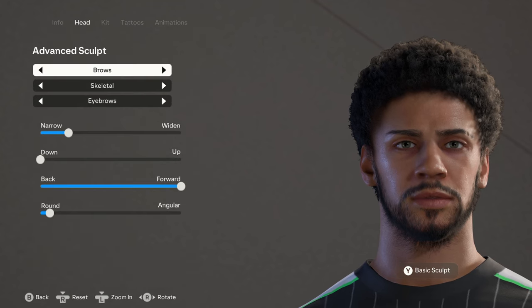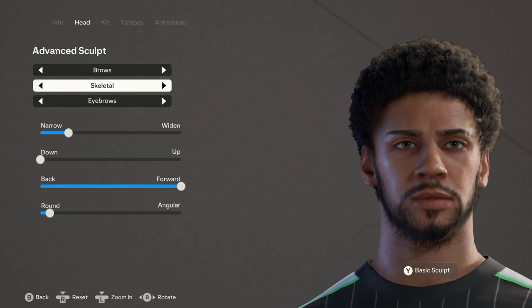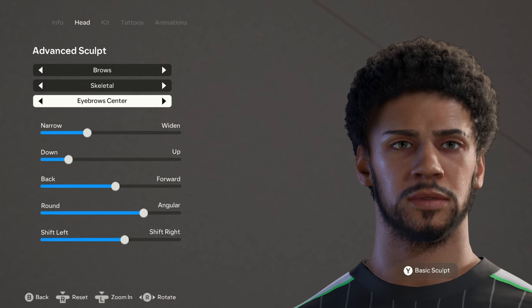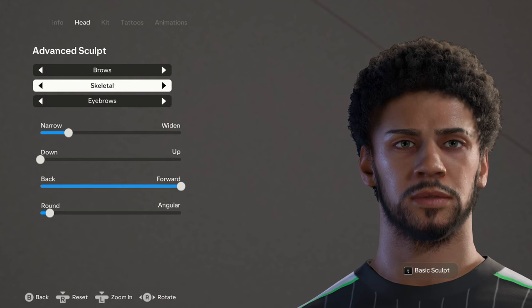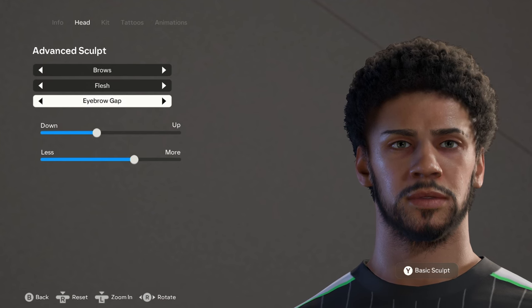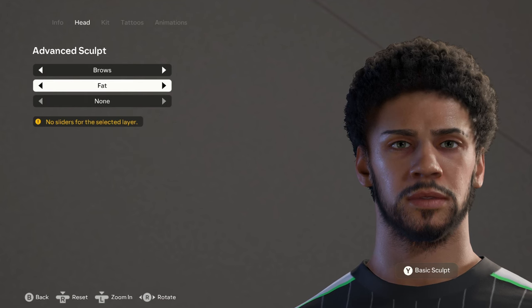I pretty much did an advanced sculpt for his face but basic for his head. Starting with the skeletal settings: eyebrows center, eyebrows outside top, and then eyebrows. Moving on to flesh: eyebrow center and eyebrow gap - just two settings there. For the fats there's none, so that's it for his eyebrows.